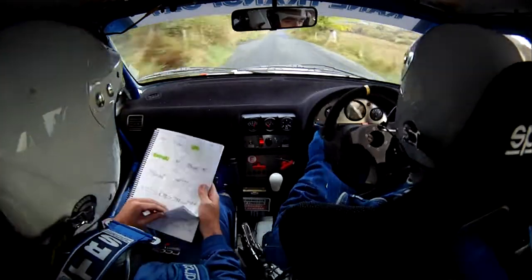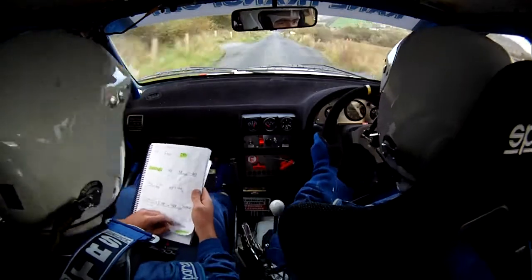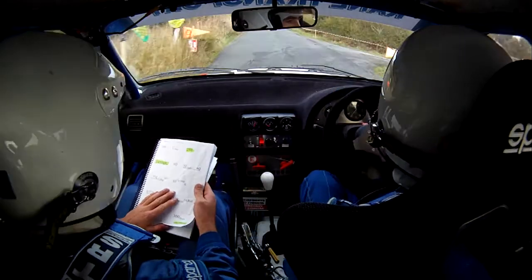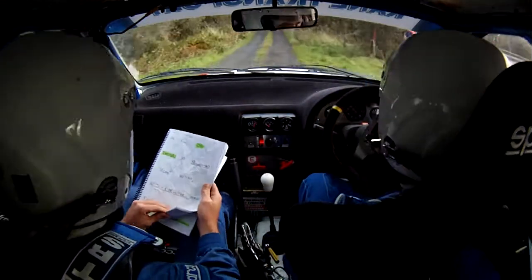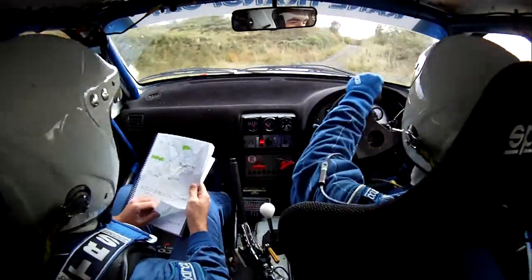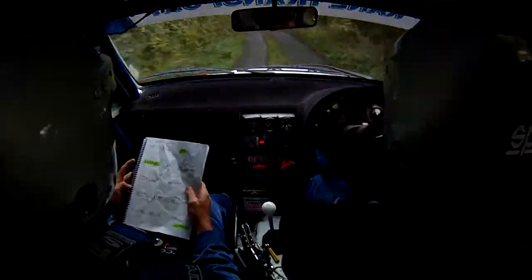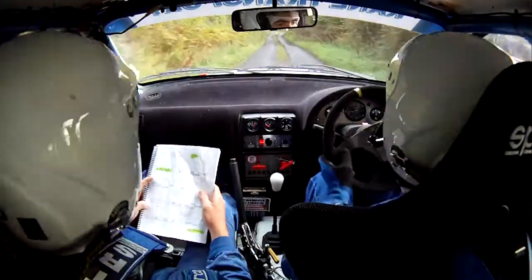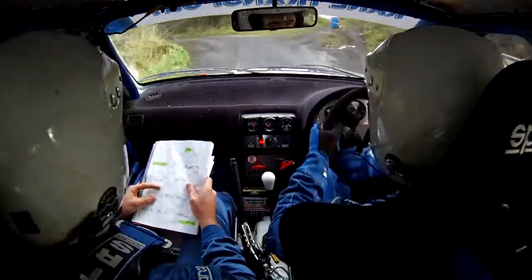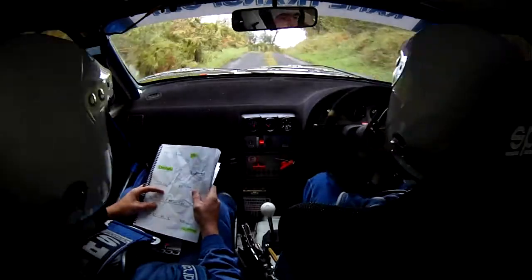And then 250 into a turn square right downhill — 250 turn square right down the hill, 80 out and a five right over bump. 80 out of this now, and then a five right over bump. And then only 40 to a very long three left over crest jump. Five right, then 40 into a very long three left over crest jump, and then 80 up, and then a five left at the top of the hill — opens. And then at the crest three right, crest three right.